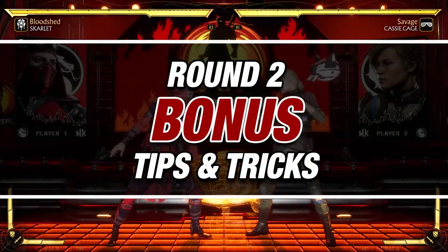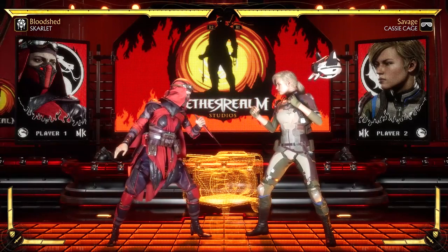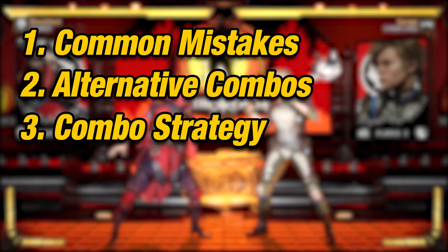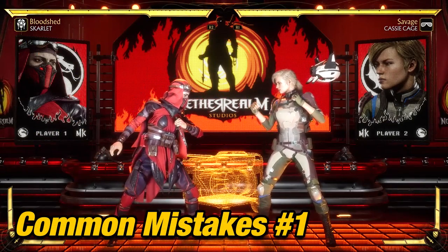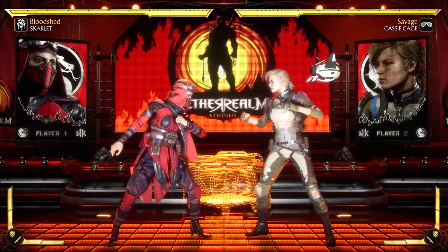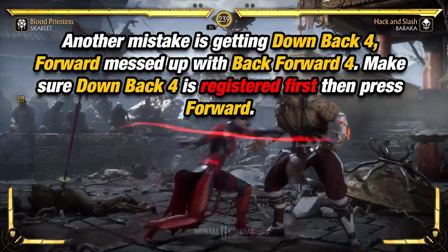Bonus Tips: In this part of the video, we're going to talk about mistakes, alternative combos, and strategies for using this combo. The hardest part of this combo is 2-1-2, 2-4-4, and Cell Siphon. It's a little difficult because you have to time it correctly and get the rhythm down. The best way to do this is by consistent practice.